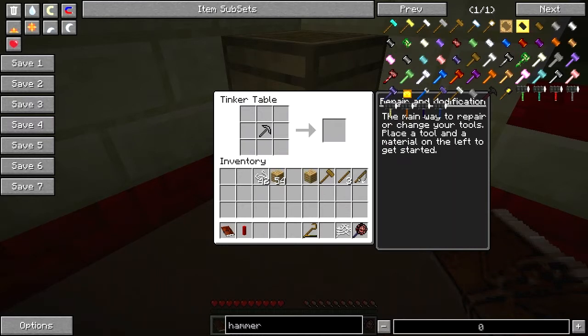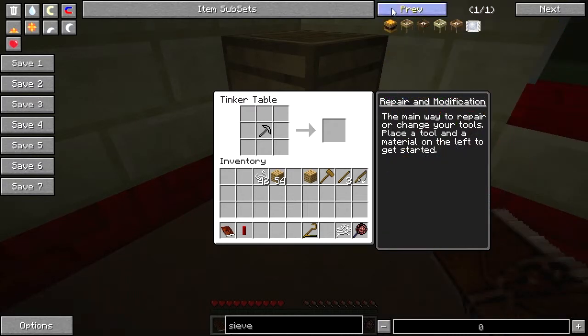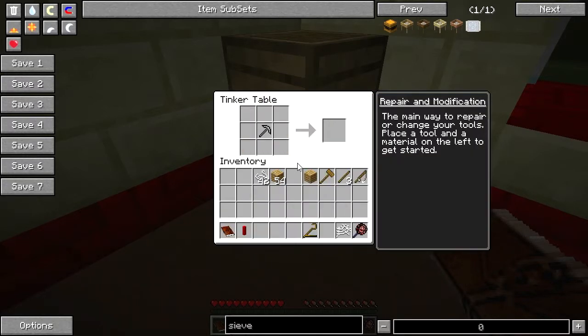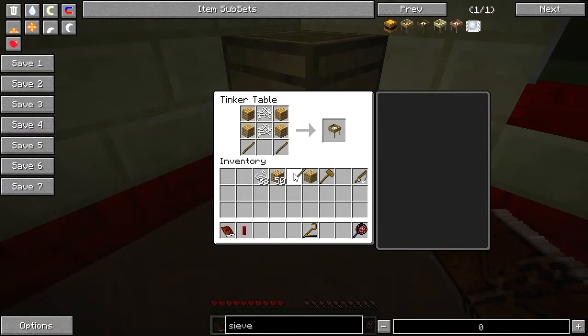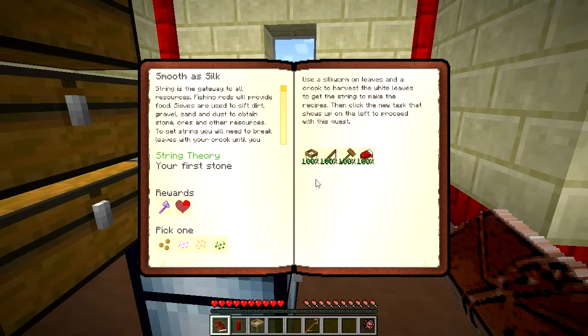The recipe for the oak sieve is two silk meshes, two wood, and two sticks. Let me make another silk mesh. Two wooden planks, two sticks. There's an oak sieve. We now have all the things necessary to complete this quest, and I'm going to do a hand-in.